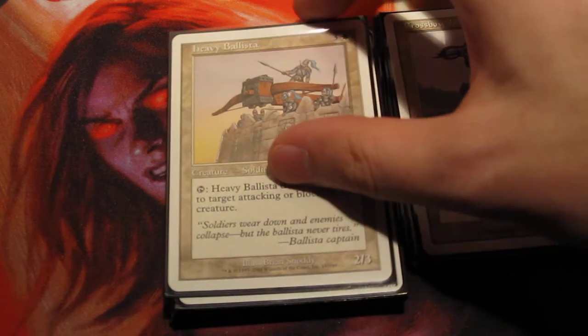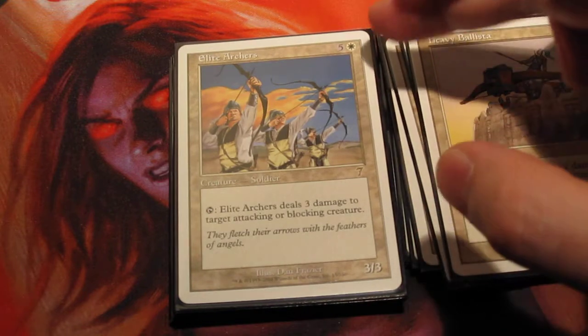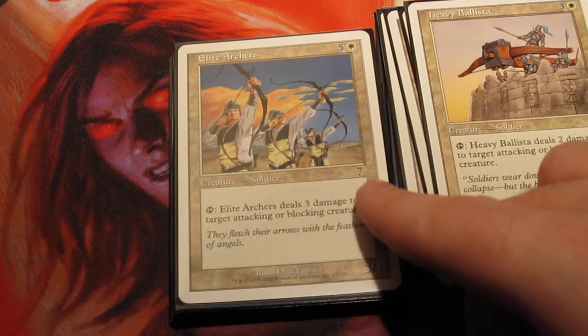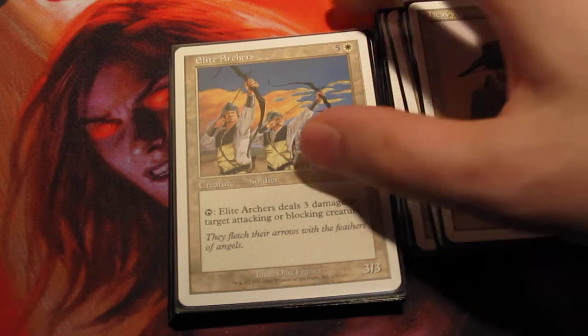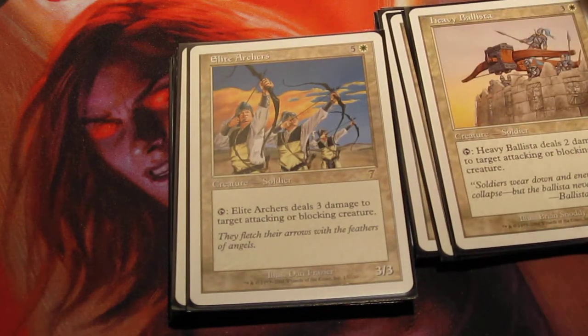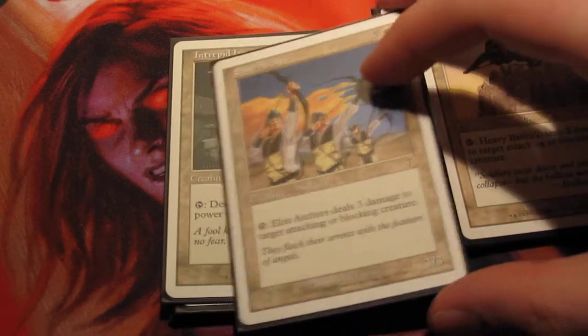Heavy Ballista is an uncommon, so we've gone from common to uncommon. And just like Heavy Ballista creeps up, there is one that is 3 times the small guy — he is 6 mana for a 3/3 that taps to do 3 damage, and he is a rare. That's really good for helping illustrate rarity. I went from 4 to 3 to 1 of these guys to help illustrate the rarity versus mana cost and power.